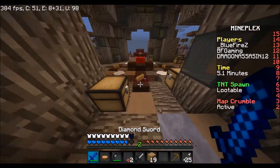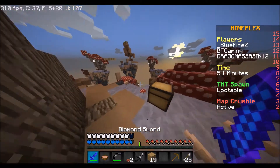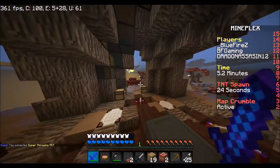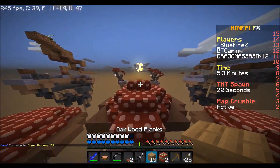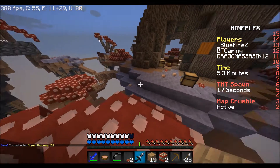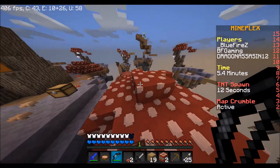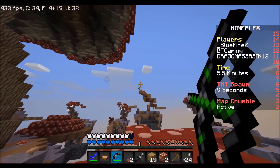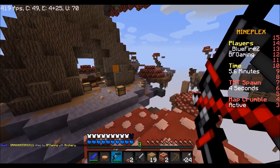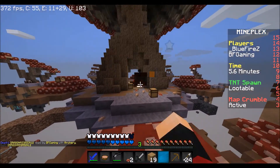While we're here, quick enchant — Sharpness 1, not bad. Oh wait, TNT — I need that. I don't think we can get him right now because he's under there doing some weird escape move. Did we get him? Oh, we got him! It's just me and him left — let's explode that area.